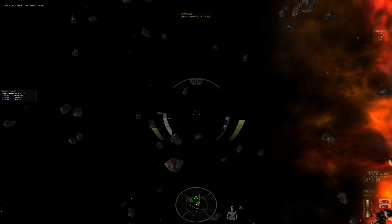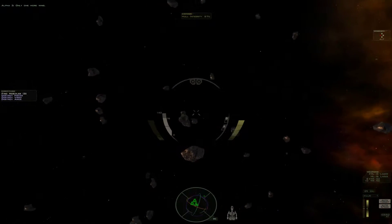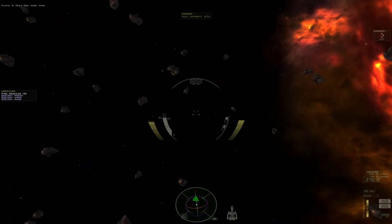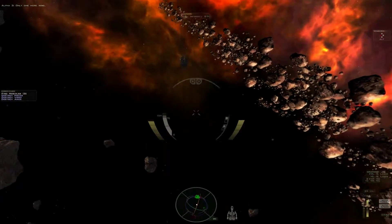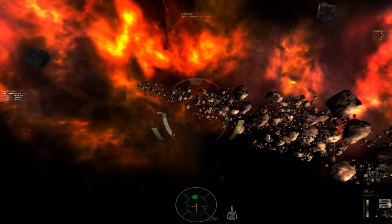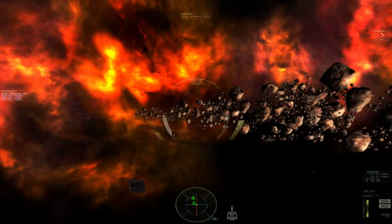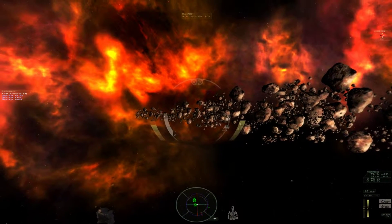On the easiest difficulty level, they all turn very sluggishly. I want to go fight that wing — the ace is floating around here somewhere, I want to go after that guy. On easiest difficulty level, one fighter can engage you at a time, and everything handles really sluggishly.